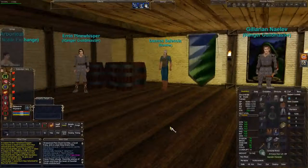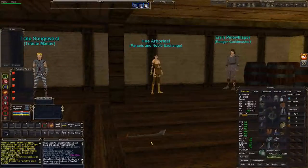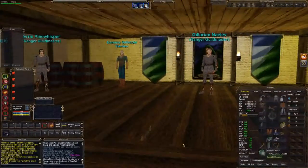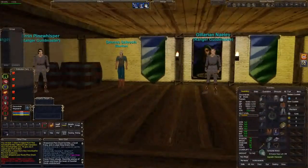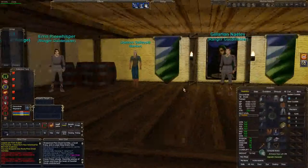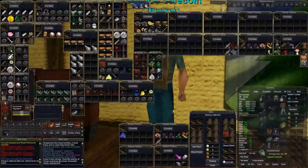I'm going to drop the scimitar — you can see the graphic on the floor. Remember: when you drop a weapon in EverQuest, it always points north. Then I'll drop some of the stuff in the bank so I can transfer it to my higher-level character that needs these components.